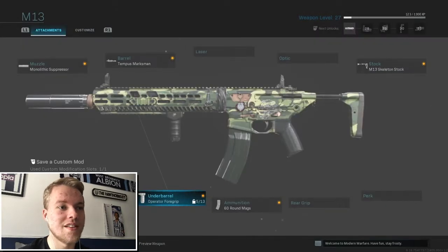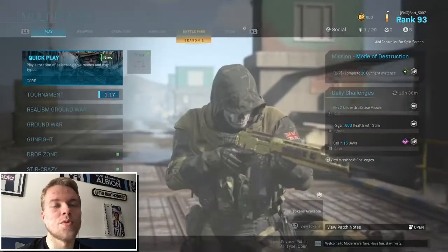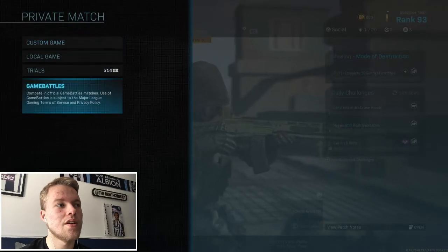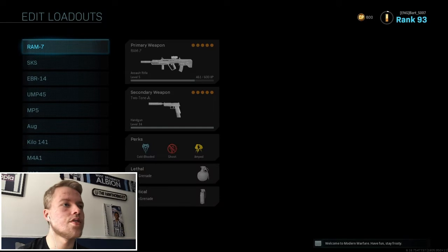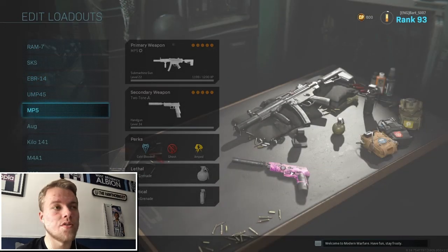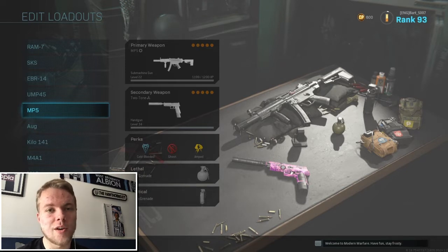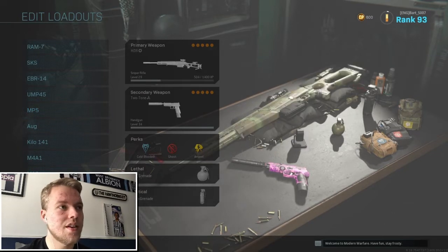I don't know what they've done to make this glitch possible, but this is how you do it. Go into the multiplayer menu, go down to the bottom to Game Battles, go into Game Battles, then go to your loadouts. You may as well use all 10 slots because it's free. Use this before they patch it — I don't know when that will be, so use it as quick as possible.